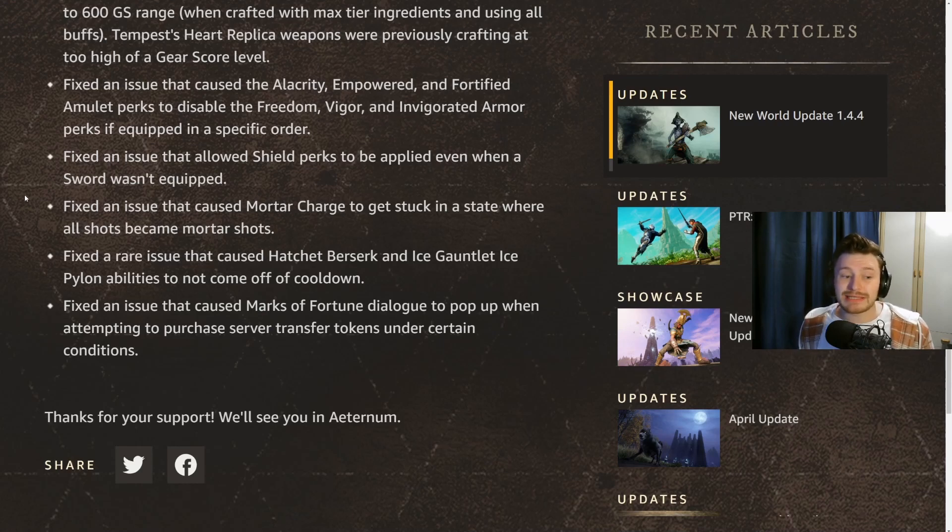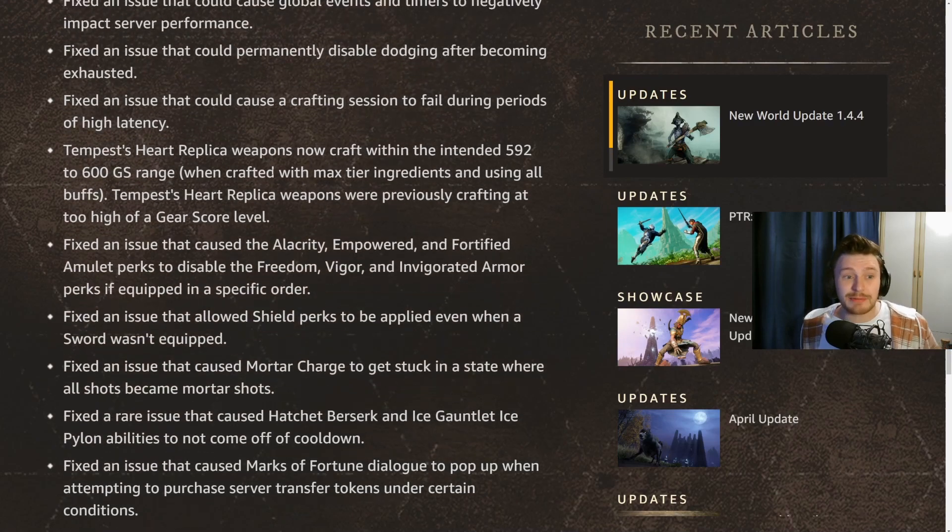Finally, they fixed an issue that caused the Marks of Fortune dialogue to pop up when attempting to purchase server transfer tokens under certain conditions. Hopefully now you'll see the correct text so you know you're actually getting server transfers and not Marks of Fortune, which I'm sure gave everyone a fright who got the wrong message.